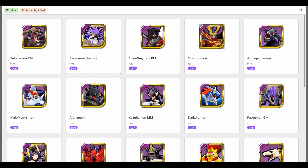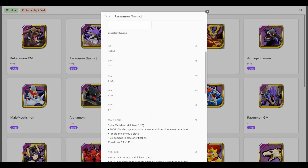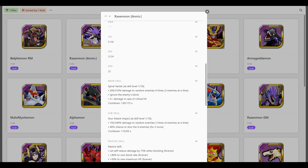Now let's look at his skills because they are ridiculous. Main skill: 310% damage to random enemies 4 times — so it's a multi-hit skill. But here's the kicker: 3 enemies at a time. It's an AOE multi-hit skill. It also ignores block and has triple crit damage. So damage limiters? Don't worry about it — he'll get them off you. Evasion? Don't worry about it. Tanki Digimon? He'll kill you because he ignores block, has triple crit, and hits 3 enemies 4 times. That's 12 hits total.